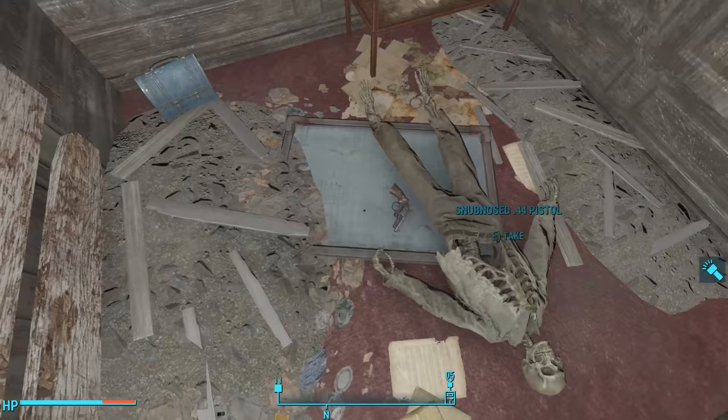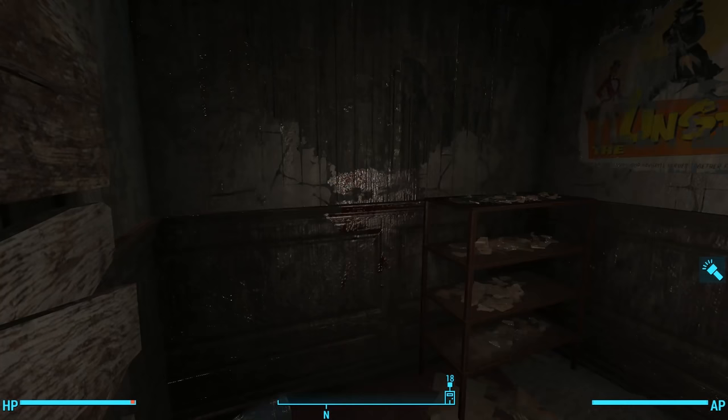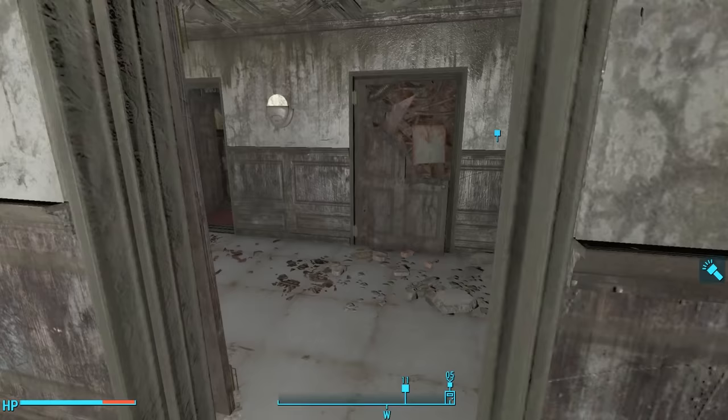There's a workbench here, some psycho in a nearby filing cabinet, and we find our first pre-war skeleton — the skeleton of a likely pre-war employee holding a snub-nosed .44 pistol. This tells us he likely committed suicide after being trapped here when the bombs dropped, confirmed by a small spatter of blood on the wall. Beneath this is a lunch pail filled with ammunition and Nuka-Cola.